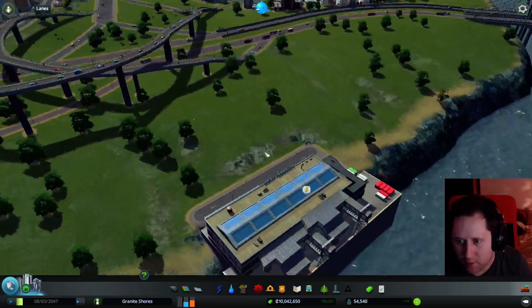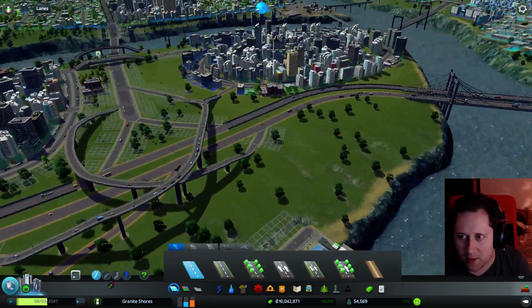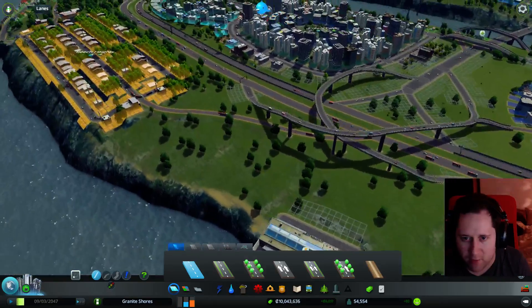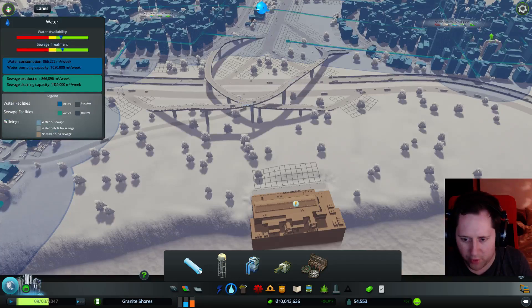There we are, it's looking good. We just need to get power and water to it, obviously. And we also need to connect it to our road systems. One thing that's going to be interesting is how I connect that to the road systems, but I'll worry about that later. Let's get some water to it first.